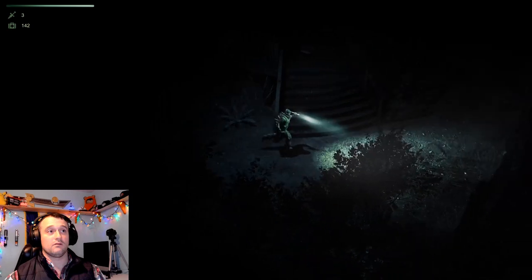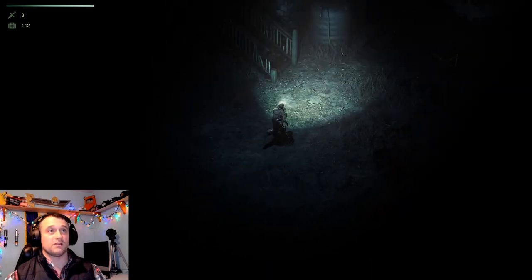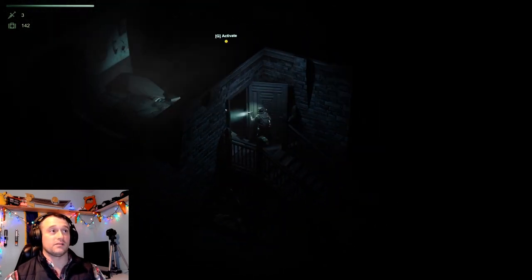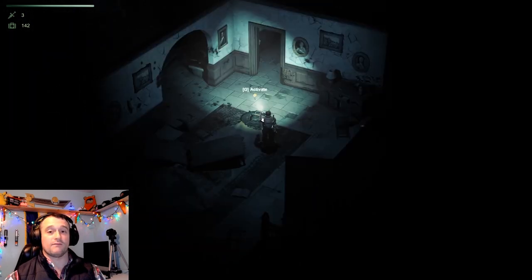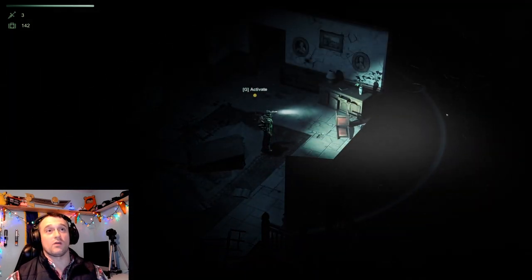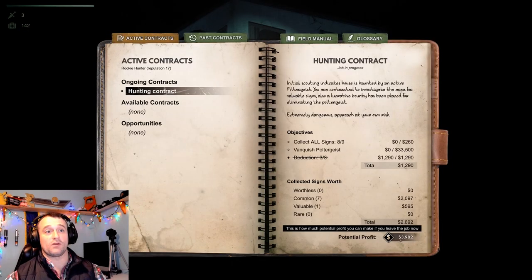Then you take your EMP and figure out a strategic place to put it. I already placed it on the ground right here because I'm going to summon right here. That way, if things go awry, we can just run out the door, run to our van, and hopefully keep all the money we've earned so far.